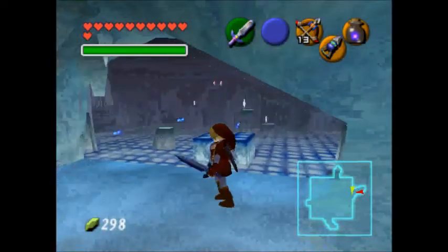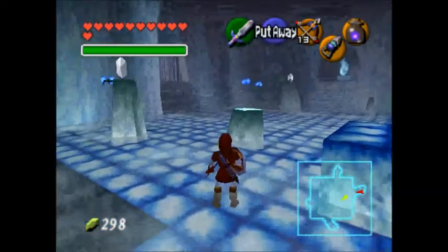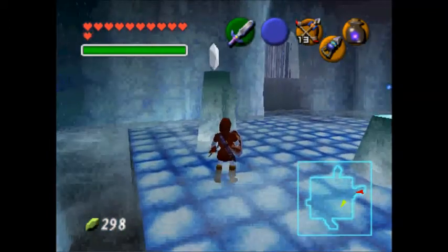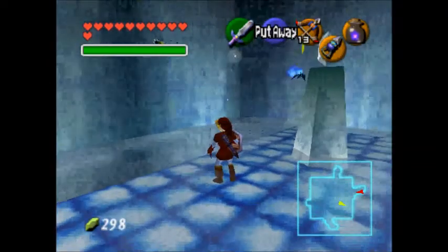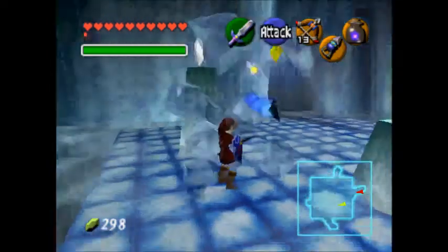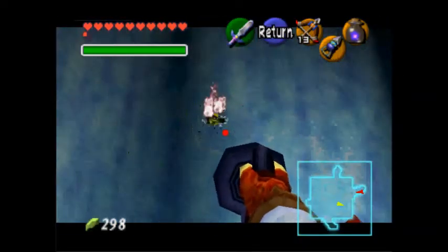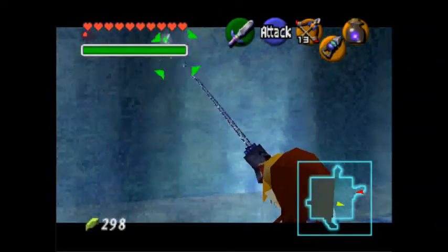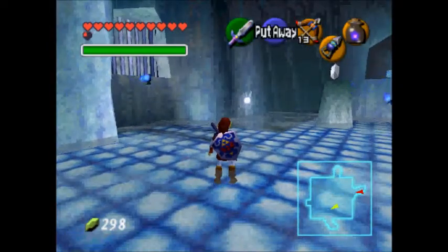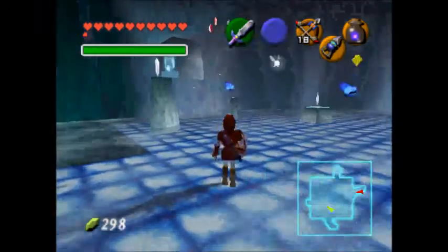Now you're in a big room with a puzzle — you have to grab the five silver rupees. I'll do my best. Wait for this guy — I hate those blue icy bats. Come on, I'll use my hookshot. I got the golden skulltula! I don't want to be frozen again.